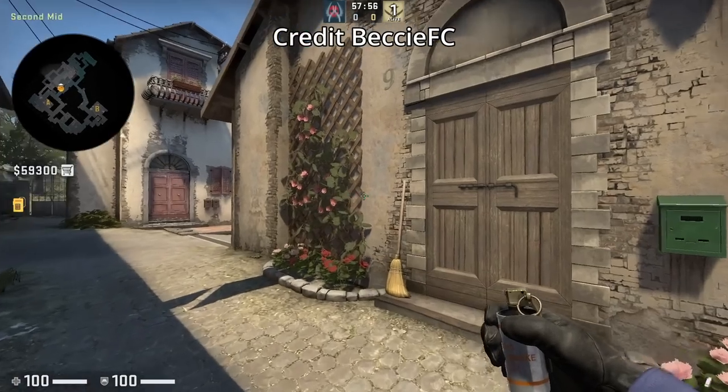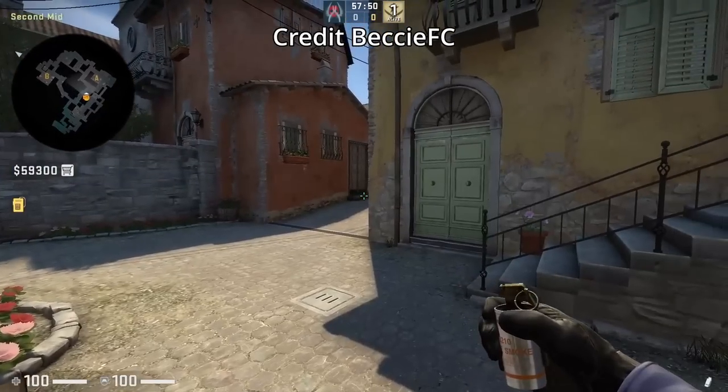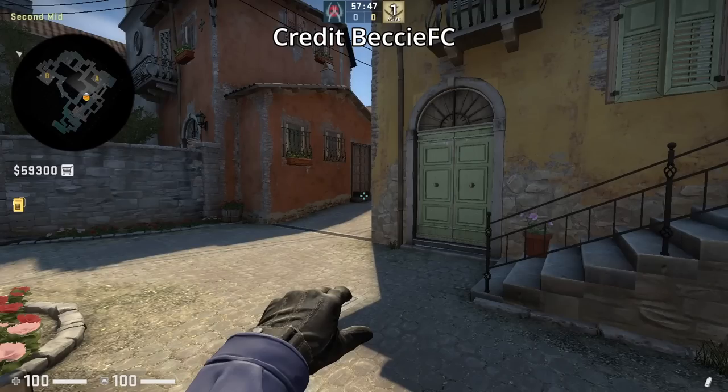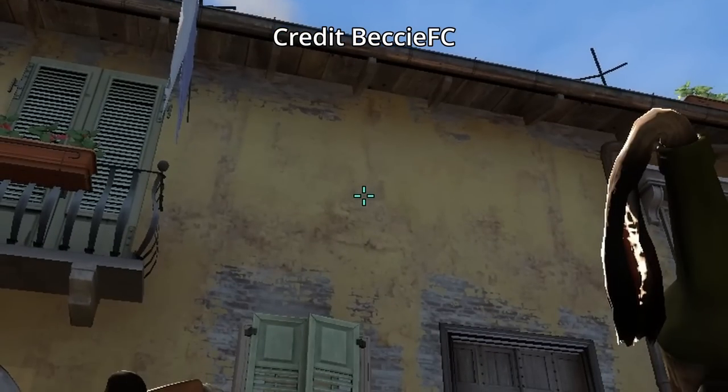Here's a safe way to throw mid control nades from user BeckyFC. You want to line yourself up with the end of the vine wall. For the ragged smoke, aim at the bottom part of the door, jump throw. For the porch molotov, aim at the smudge on the wall, jump throw.